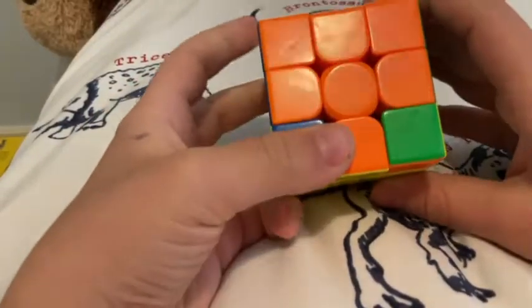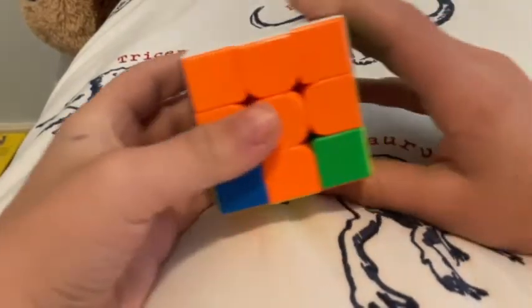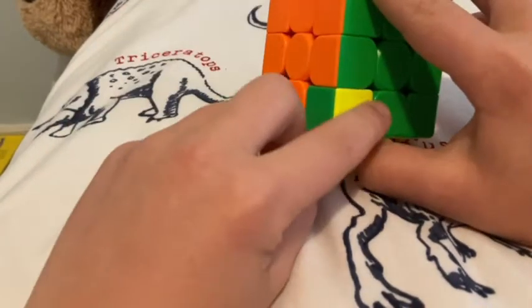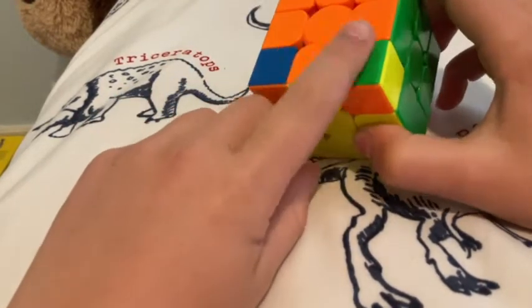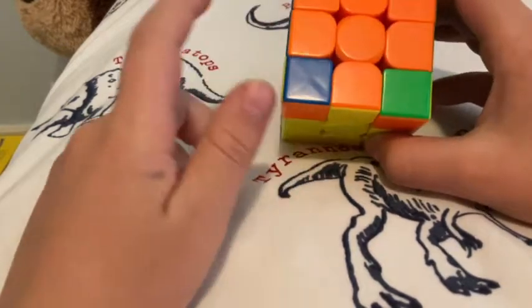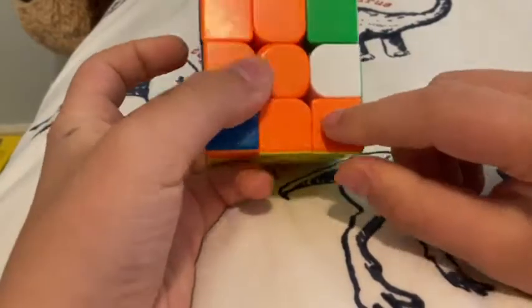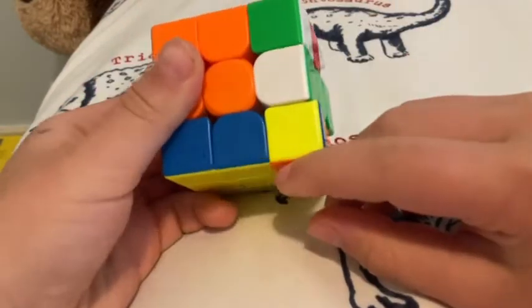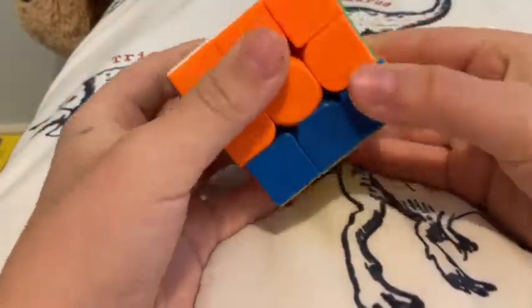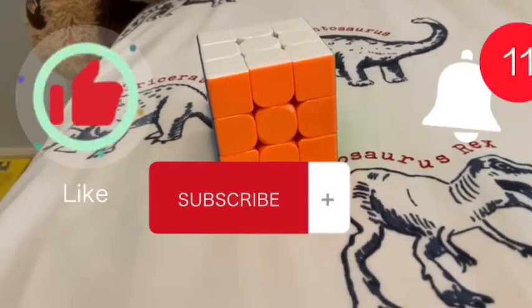Once all corners are in the right spots, flip the cube over. Start on the side where yellow is, like on the right — it doesn't have to be exactly there. Go up, side, down, side, up, side, down, side. Once that's inserted, don't turn the cube that way — turn it this way, then do those four moves again. Your cube should be solved just like that! Thanks so much for watching, make sure to like and subscribe, goodbye.